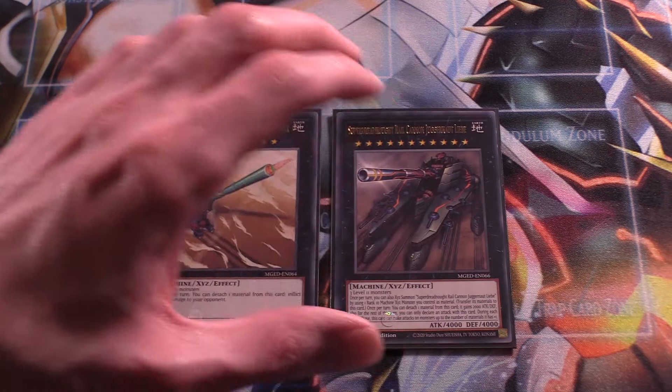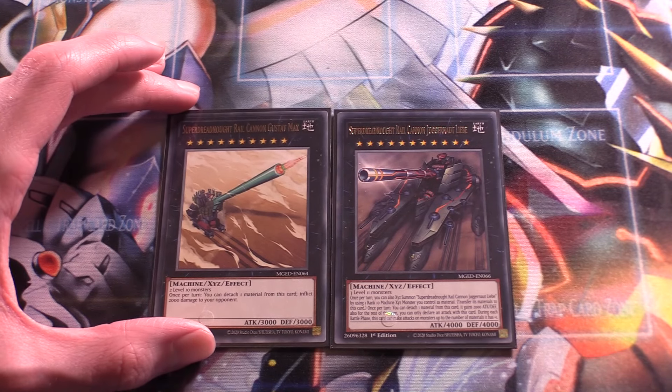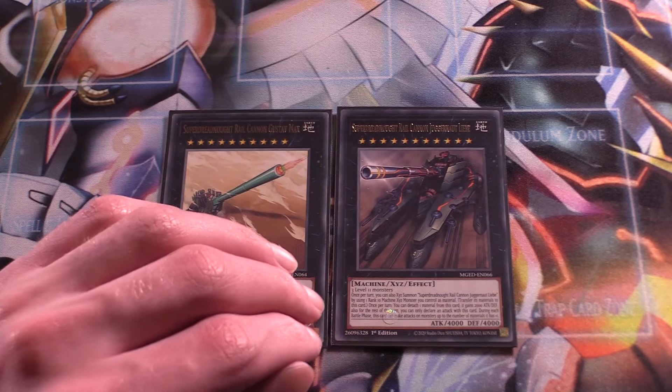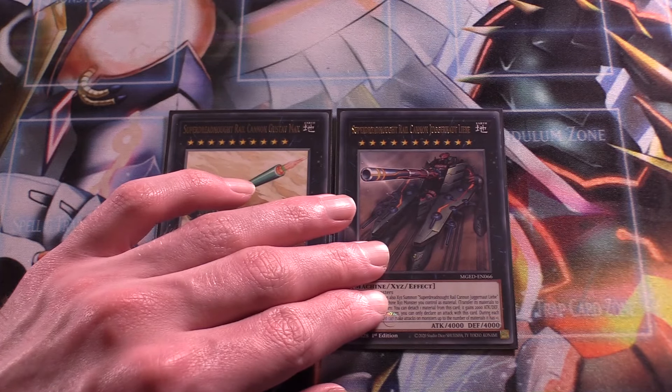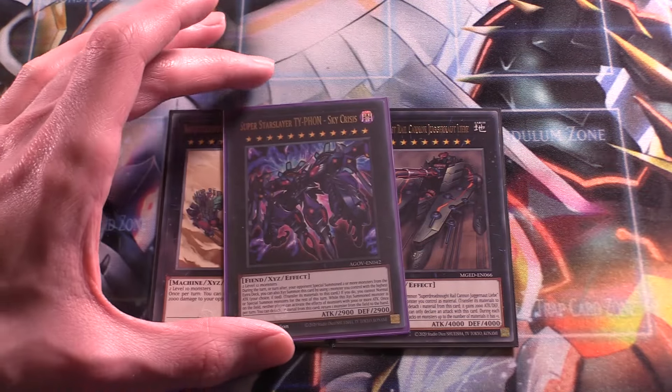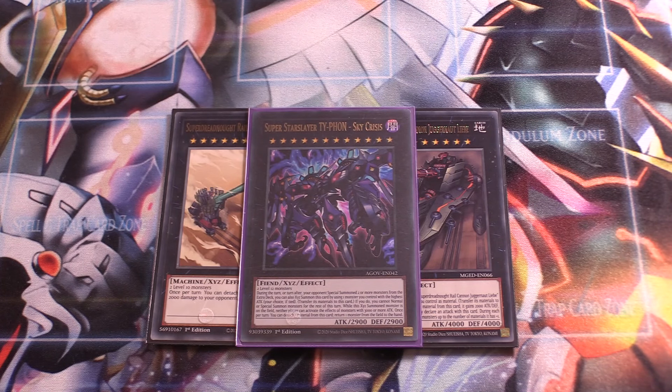For the XYZ monsters, we have one Gustav Max and one Juggernaut Liebe. All of our Sacred Beasts are level 10, so we can easily overlay into Gustav Max to burn for 2,000. Then we can go into Juggernaut Liebe to OTK — you can get up to 6,000 attack, which is more than your Sacred Beasts on their own, so sometimes this is an alternate win condition. On top of that, we run one Typhon — great for going second. We run so many small attack monsters, so we can normal summon a monster and overlay into Typhon. Our opponent can't activate effects of monsters with over 3,000 attack, and we can bounce a card by detaching material. It's just a great card for going second and in a simplified game state.